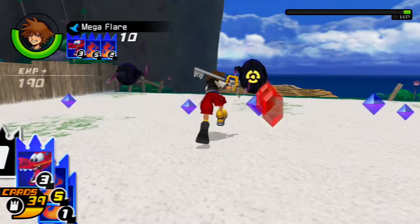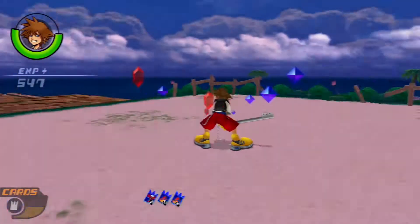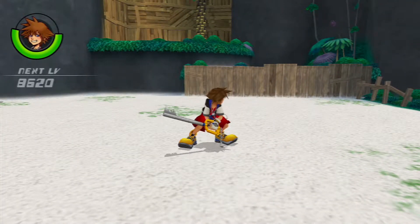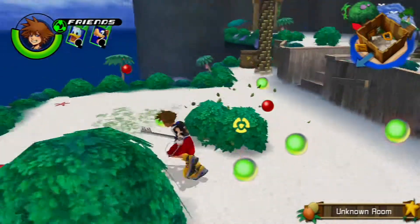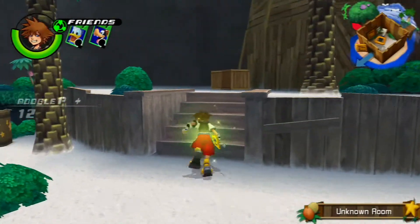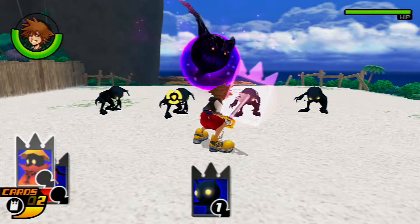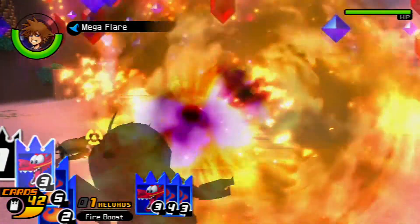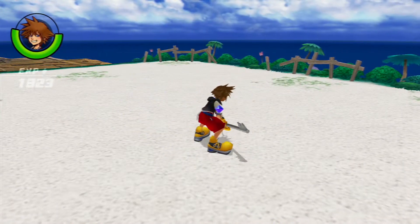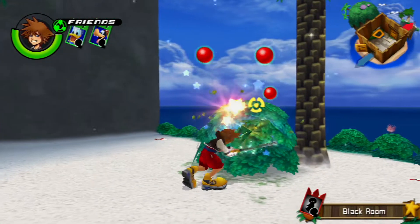I use Mega Flare and the explosion lingers long enough for the second wave of enemies to catch the blast. However, there are some Heartless with enough health to survive. If you have a Red Nocturne card — which you probably will at this point since they're not hard to get — it'll boost the power of Mega Flare because it's fire-based, so any Heartless would be destroyed. As for bosses, I'm not sure.